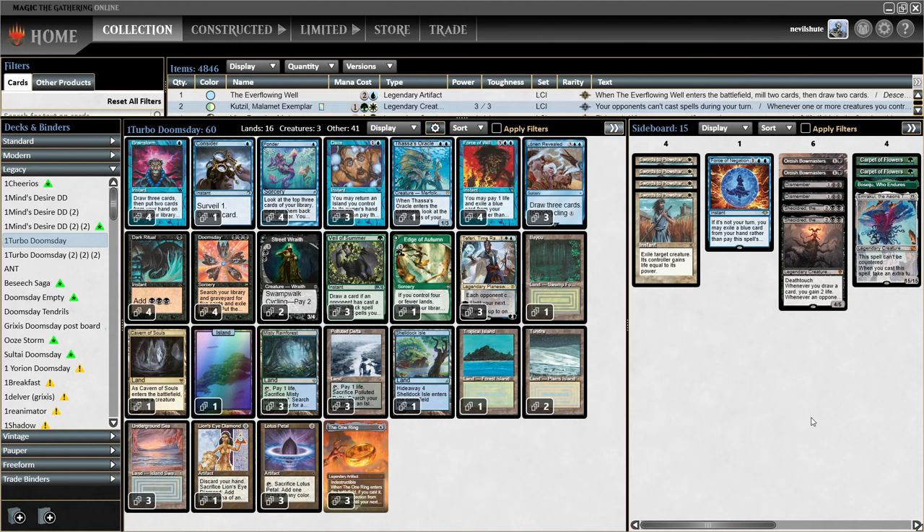Hello everyone, Martin here, back with another Legacy video. Still playing the Mark Tobias-inspired four-color Doomsday Combo Control deck. I made a couple of tweaks — the most significant one is that I removed the one copy of Preordain I've been playing, which initially replaced the one copy of Knight's Whisper that Mark was playing.